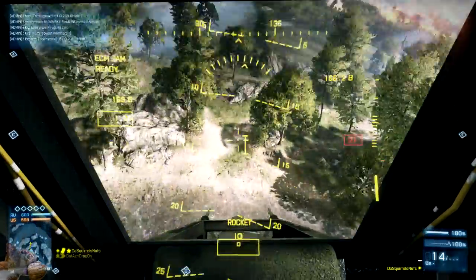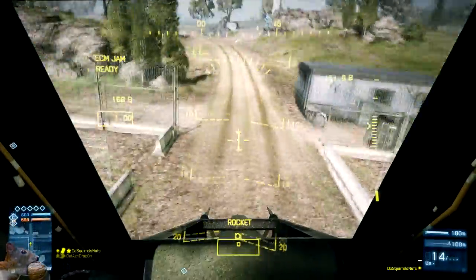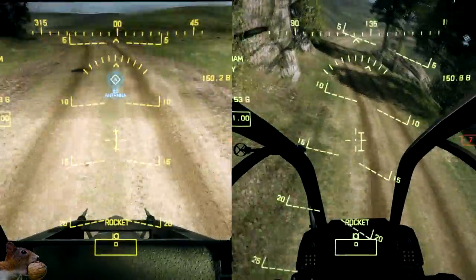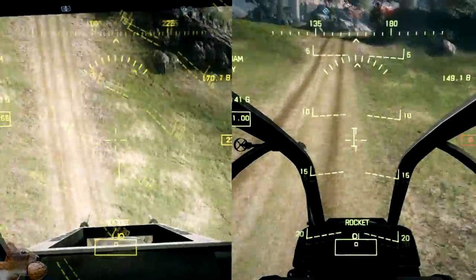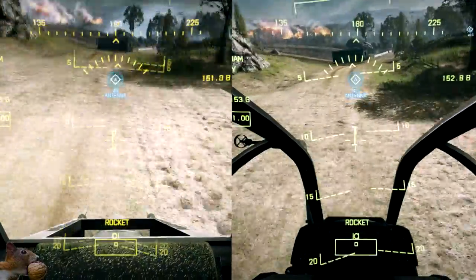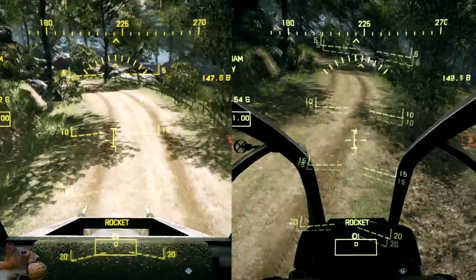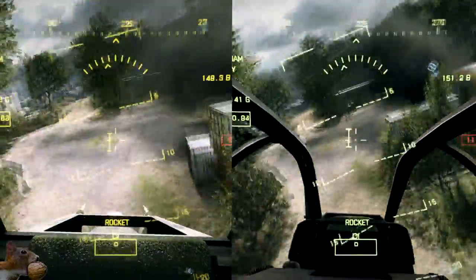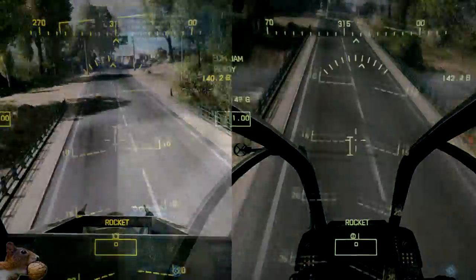I'll flick over and split-screen a section flying around in a Havoc and a Viper for comparison. The Viper feels lighter but the Havoc is just as maneuverable — the Viper's just got the edge over it. You could actually say these two helicopters are balanced with each other now. You can fly down the road in Caspian Border and it's all good — wonderful things from the patch.